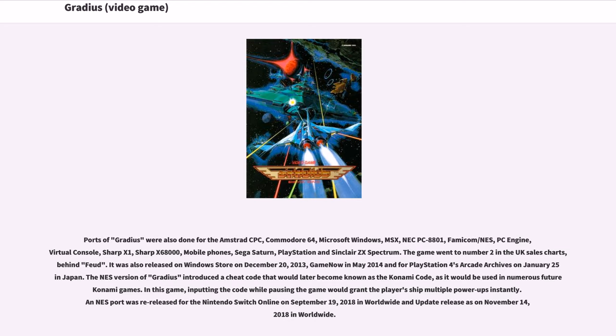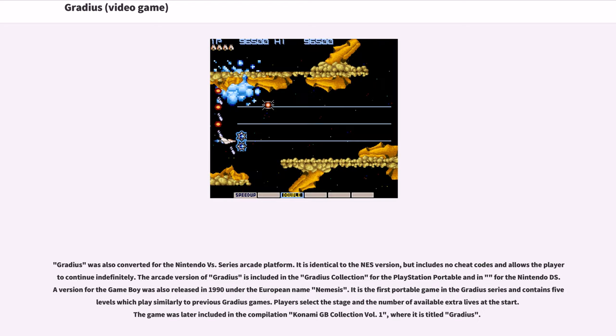The NES version of Gradius introduced a cheat code that would later become known as the Konami Code, as it would be used in numerous future Konami games. Inputting the code while pausing the game would grant the player ship multiple power-ups instantly. The NES port was re-released for Nintendo Switch Online on September 19, 2018, worldwide. Gradius was also converted for the Nintendo VS. series arcade platform, which is identical to the NES version but includes no cheat codes and allows the player to continue indefinitely.